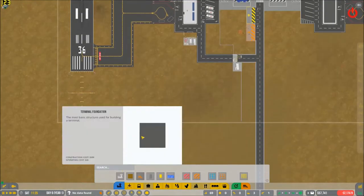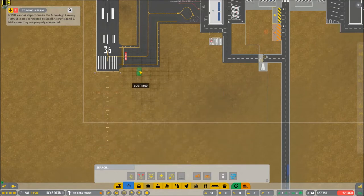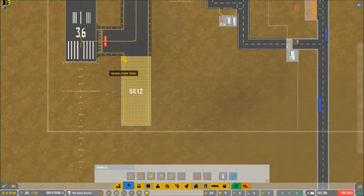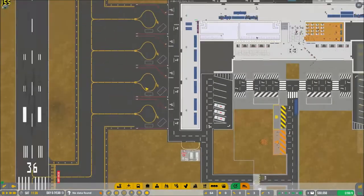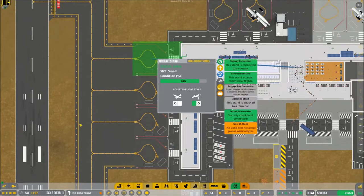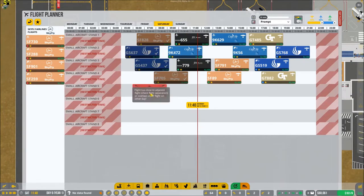How much would it cost to bring a taxiway? 20 grand? Too much money. Never mind, we're not doing that. So in that case, we can start flights coming into this area here — these four stands. Now we have these four stands available to us. We'll fill them up with Skyfly.